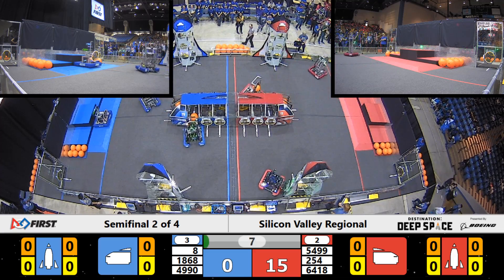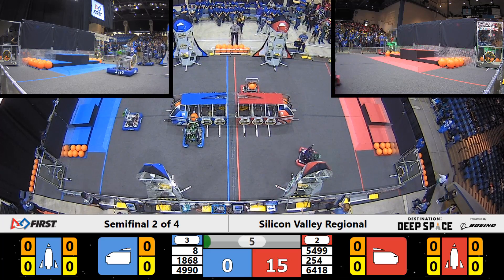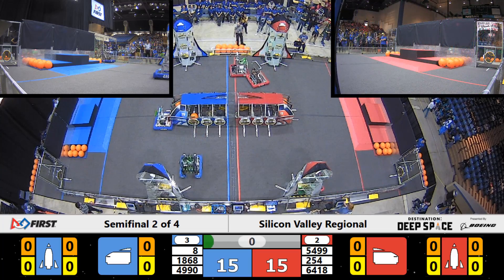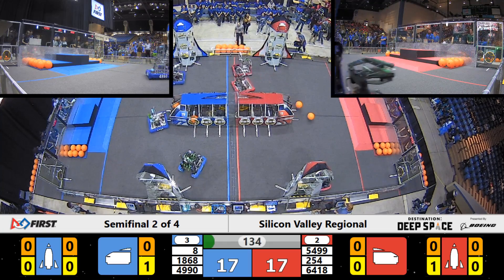Cheesy Poops, they're lining it up, trying to get that hatch panel placed, and they do so for the Red Alliance. Over on Blue, the Space Googies working on a hatch panel as well. They're lining it up, and they place it successfully for the Blue Alliance just as the Sandstorm rolls up.